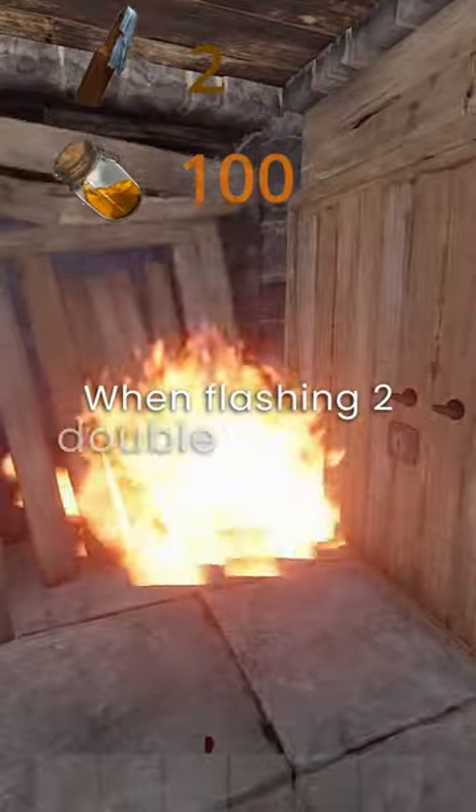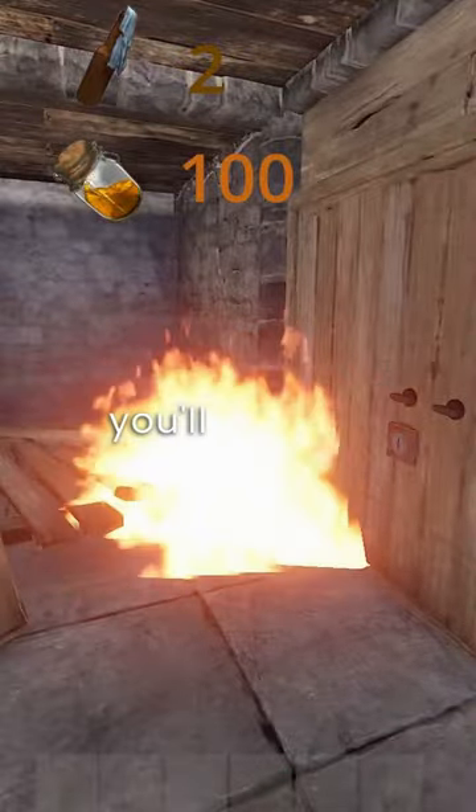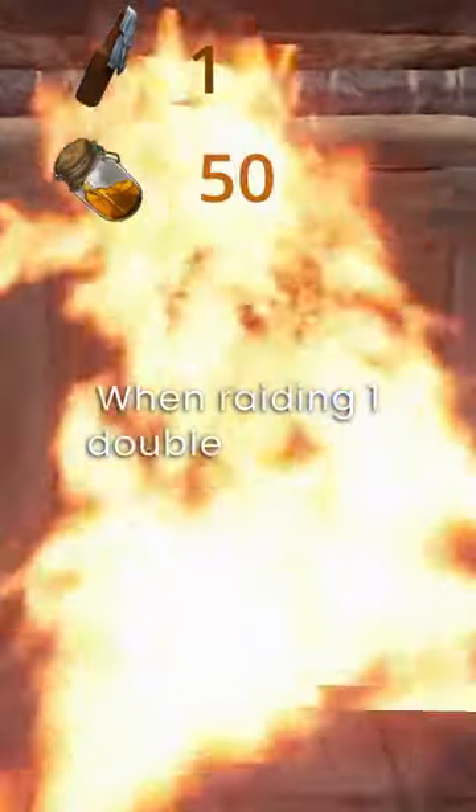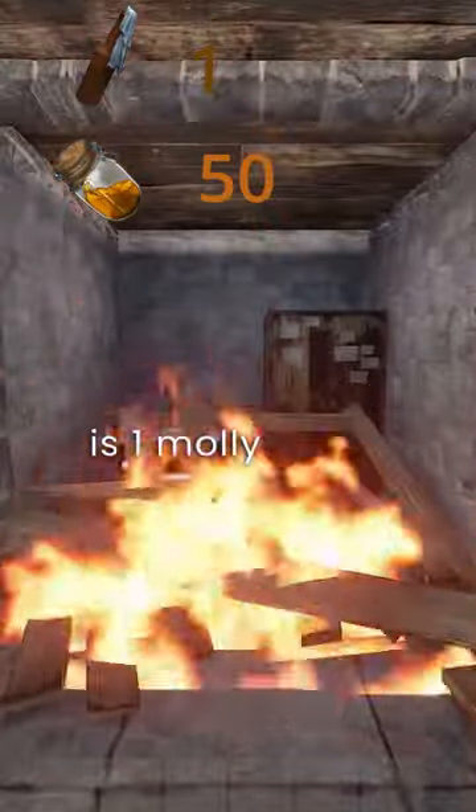When splashing two double wooden doors at the same time, you'll need to throw two molotovs to break them. When raiding one double wooden door, all you'll need is one molly to get the job done.